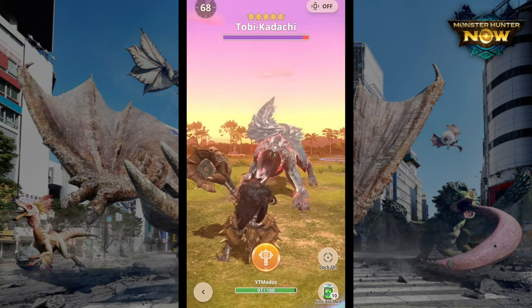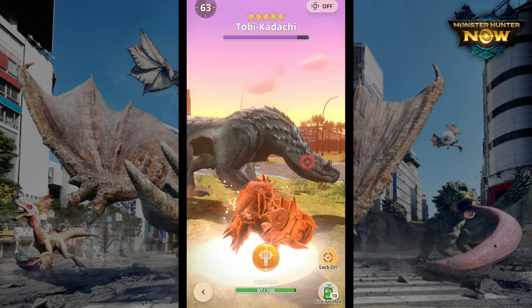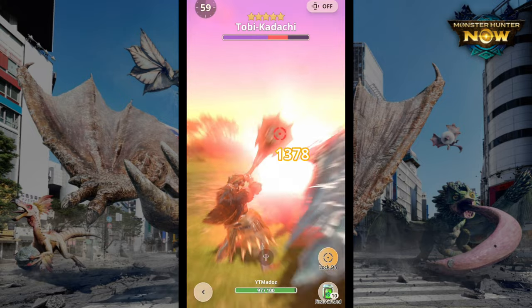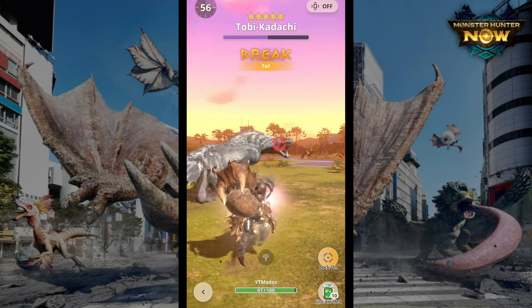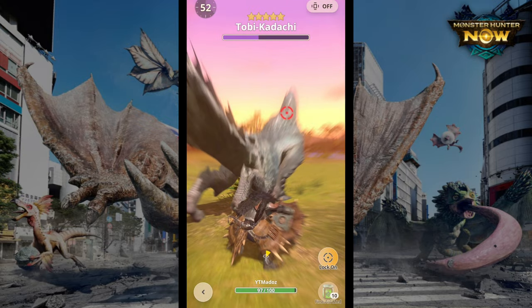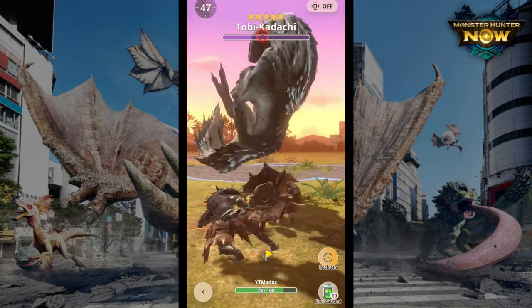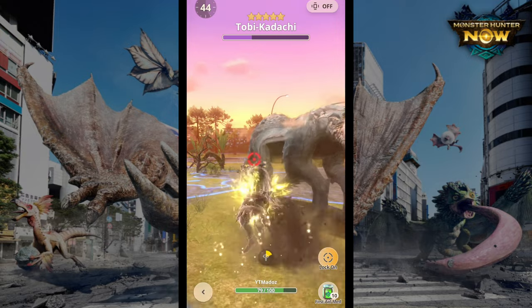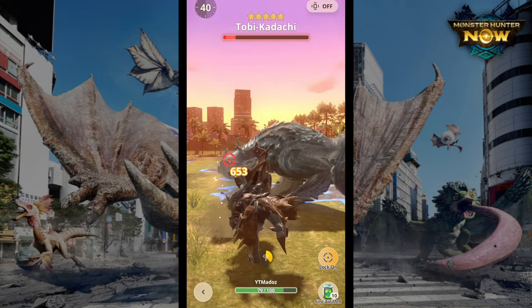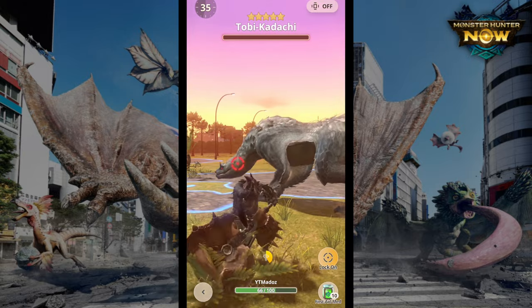Since Tobi-Kadachi is very acrobatic and agile, you want to be very careful with its movesets. There are moments where it can turn around very easily and do a follow-up attack, so pay close attention to what follow-up attack it's going to use — otherwise you're going to get hit, and if you get hit by the follow-up attack you'll most likely die.